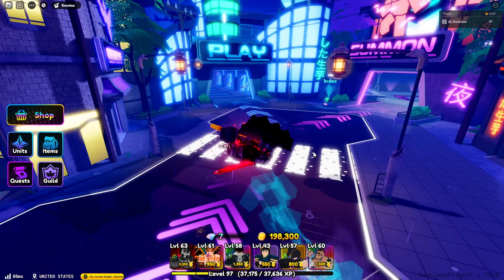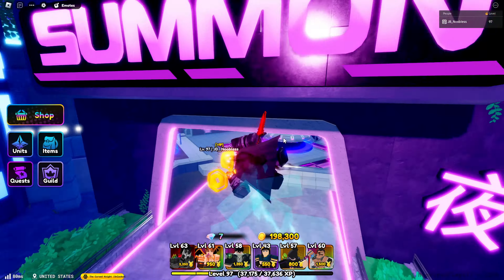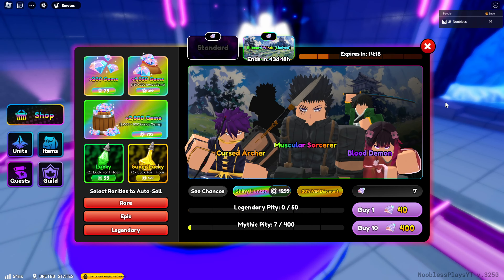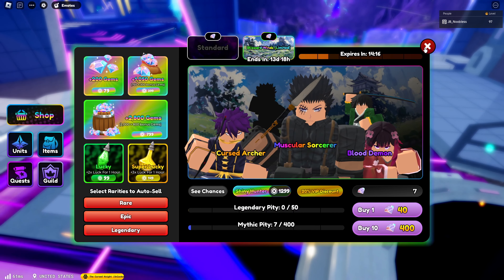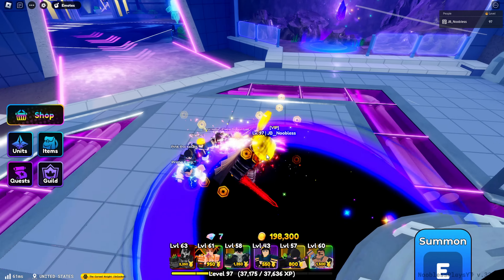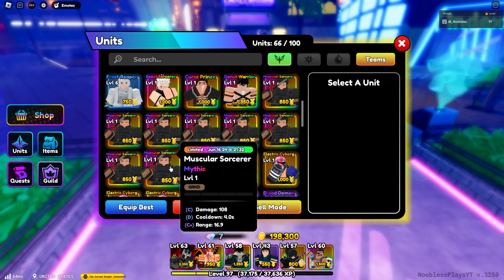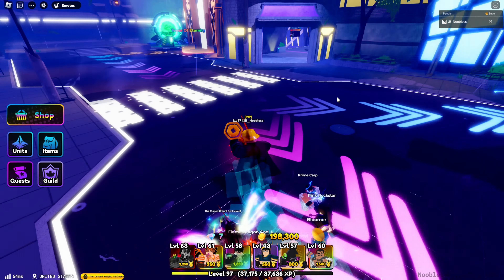Welcome back to another Anime Defenders video. Today we're showcasing the new unit that's just come to the banner — it's a muscular sorcerer. I'm quite poor on gems right now, but I did summon for him and got quite a few. I was trying to go for the secret, but we've got a lot of them.